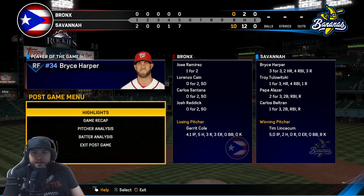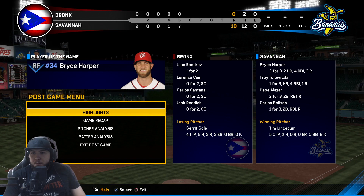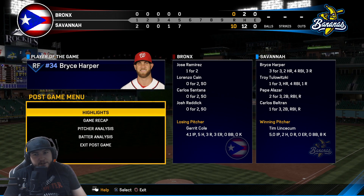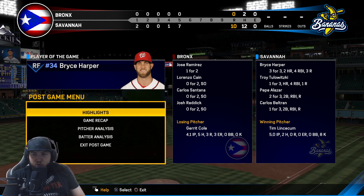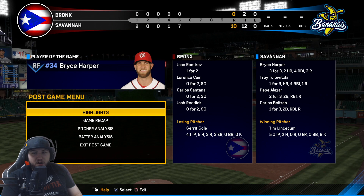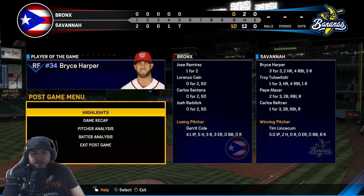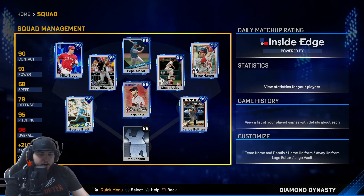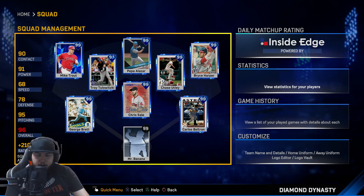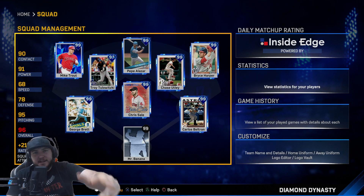Wow, ten to nothing — as we should have, not even gonna lie. Bryce Harper three for three, two home runs, four RBIs. Tulowitzki only gets one hit and it was a grand slam. Pepe Alizar two for three, Beltran one for three, Tim Lincecum had eight strikeouts in five innings. Tulowitzki is gonna get a couple more gameplays with the squad. If you guys enjoyed, make sure you leave a like and subscribe — this is Healy and I am out, peace.